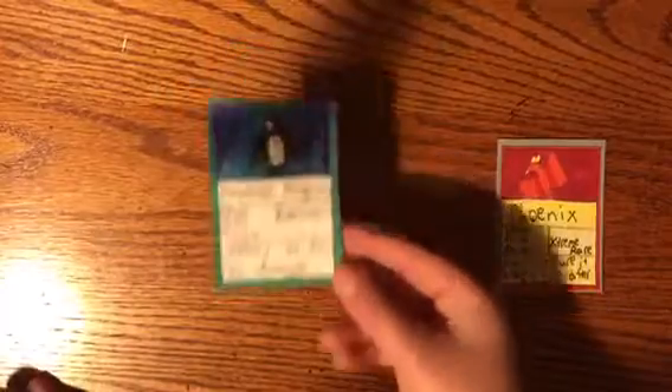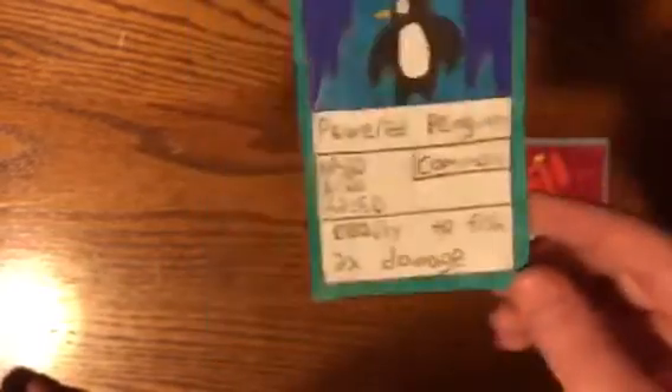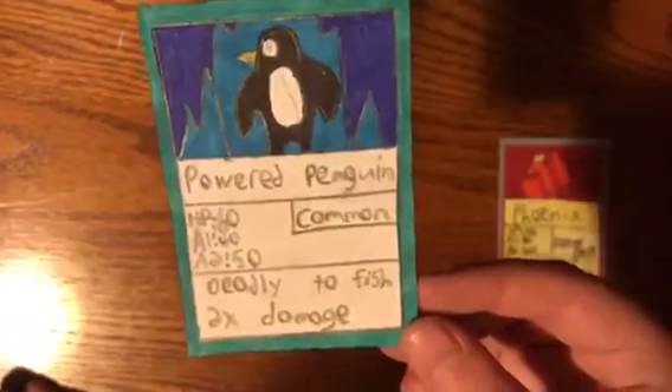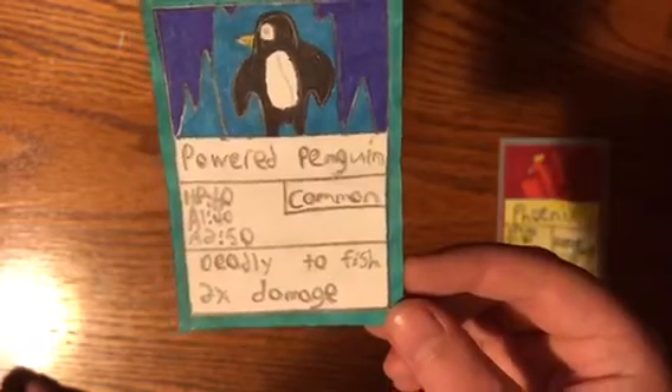And then we have the powered penguin. It's not very well drawn. I know you guys are going to be like, penguins can't fly, they're not wings of fury. Well, it's a bird — just take it. It has 60 HP, 40 attack 1, 50 attack 2. It's a common, deadly to fish, 2 times damage. That is the penguin.